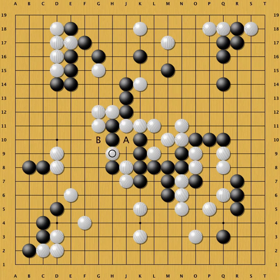This looks like a vital point in black's shape. Yes, it is. Black is cut — A and B are miai.